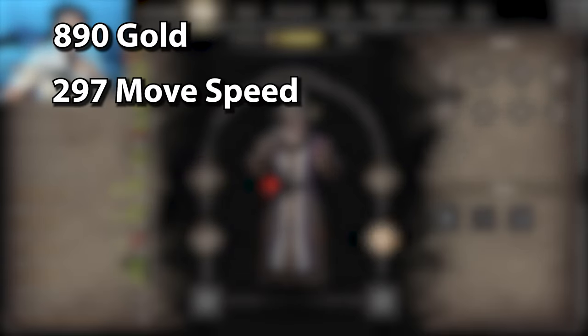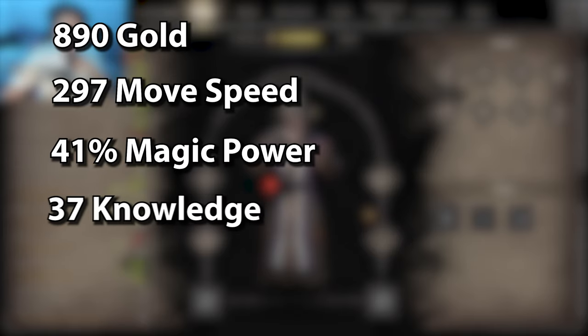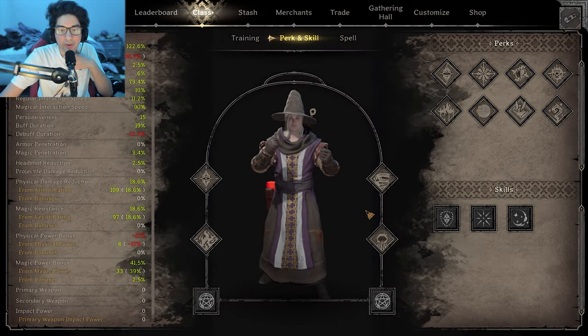The build is finally complete. This whole kit was 890 gold, and we ended up with 297 move speed, 41% power bonus, 37 knowledge, and 99 health. Let's hop into our first game.